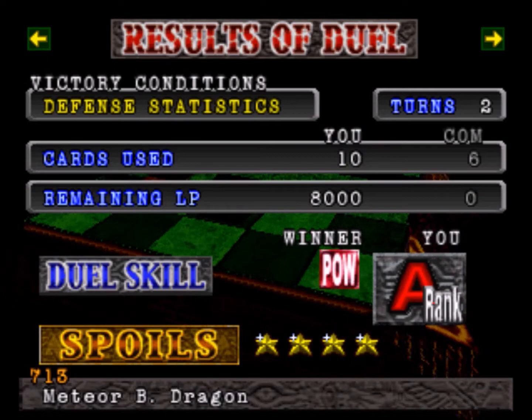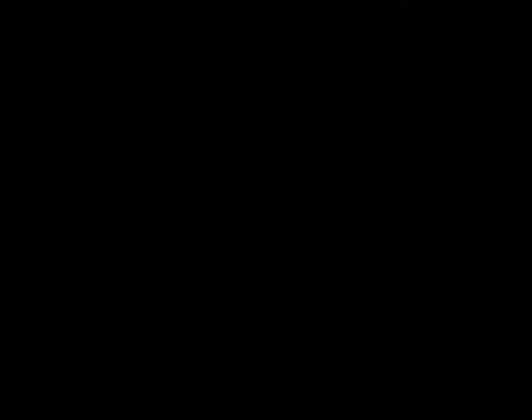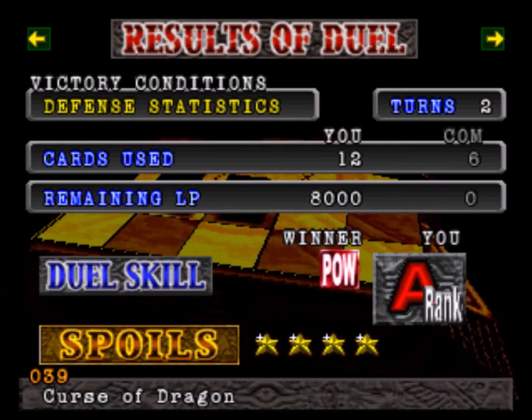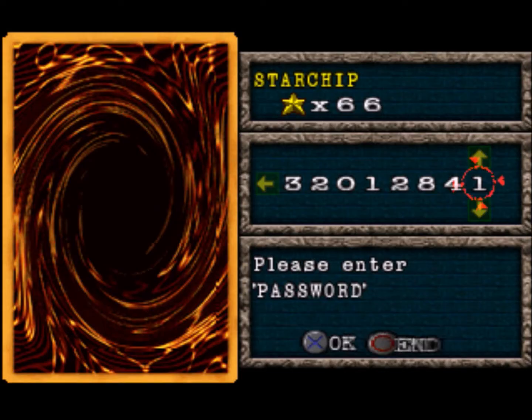Another Meteor Black Dragon — so now we have two of them, that's going to help. Skull Knight is going to help a lot against the Dark guys — 2,650 attack. Curse of Dragon, Dark Magician. Millennium Shield. With at least two high defense monsters, we have a chance to get into two attacks on Pegasus.